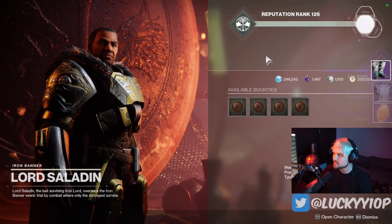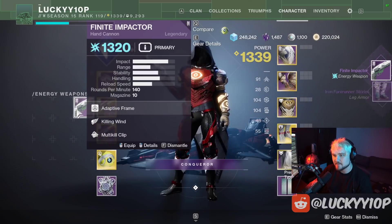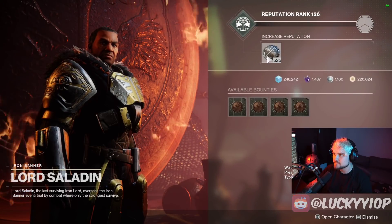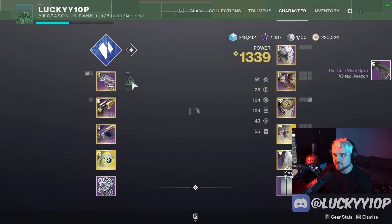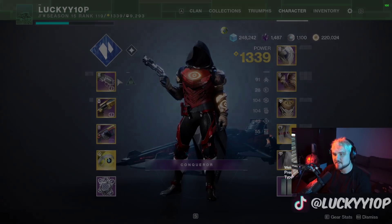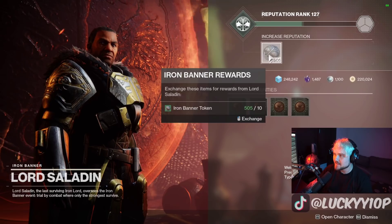I'm sure the armor is like 60-plus stuff, which is good. The Finite Impact is dropping — wow, Killing Wind and Multi-Kill Clip, not bad at all. I'll take it. So far so good, having a good start. The Timeworn Spire with Subsistence and One For All also — wow, okay, I'm liking all these rolls.